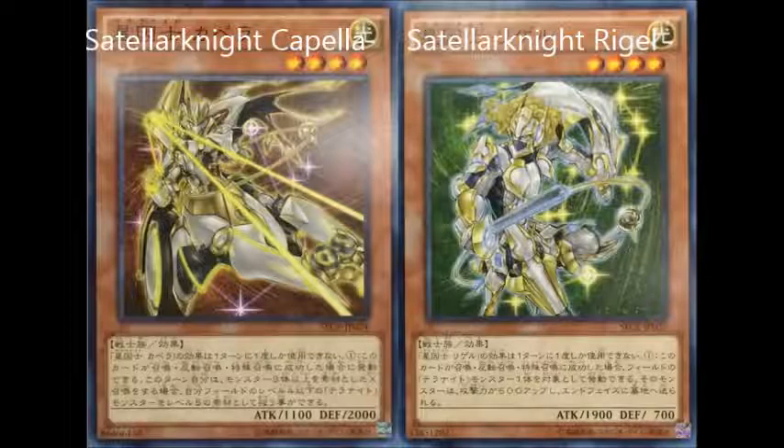Regale is basically a card designed to attack El Shaddoll Midrash, because it has 1900 attack and can boost itself by another 500, which makes it a 2400 attacker — 100 more than Midrash has. Unless the Shaddoll player has Wendigo on the field as well, Midrash is getting stomped over by Regale on its own. And one card that out-beats Midrash — we need it, because Midrash is really hurting us.